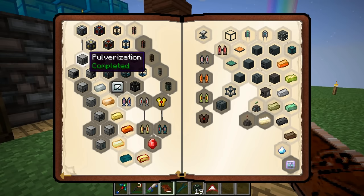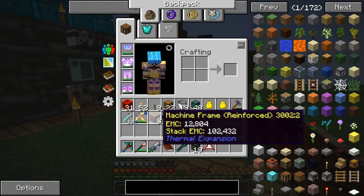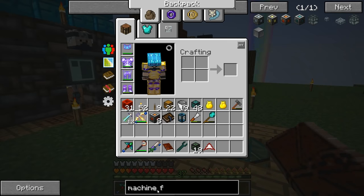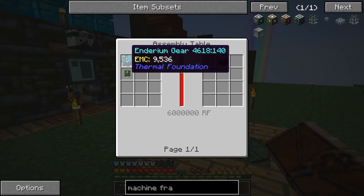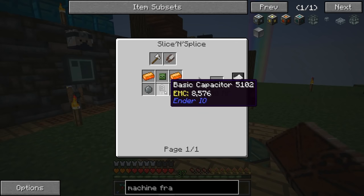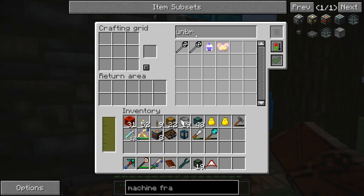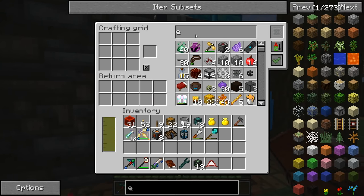We made the reinforced machine frames last time, so all we got to do now is make these blue ones. We made the gears, set up the press - we just need these. I had too much coffee today, very energetic.